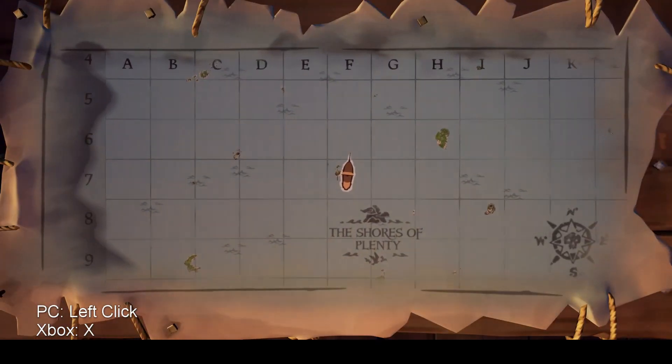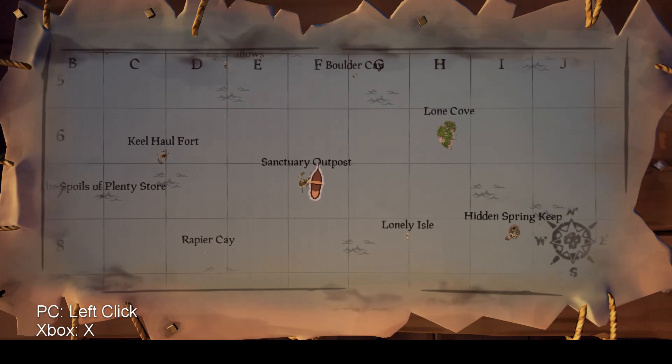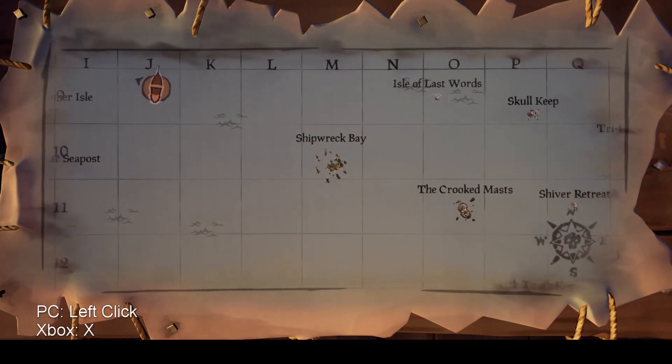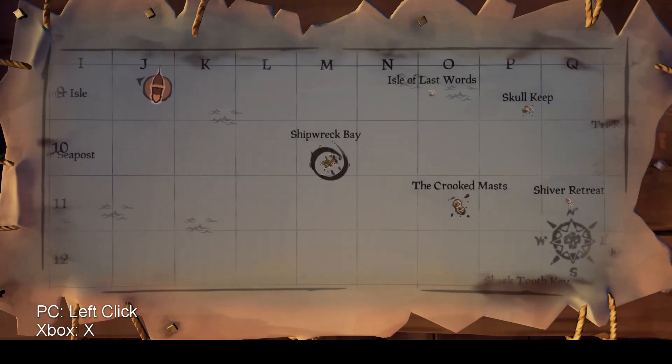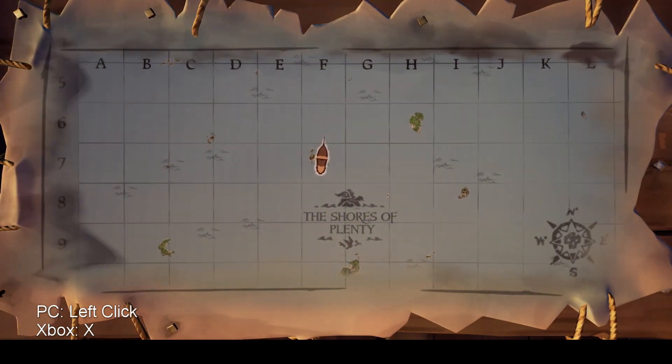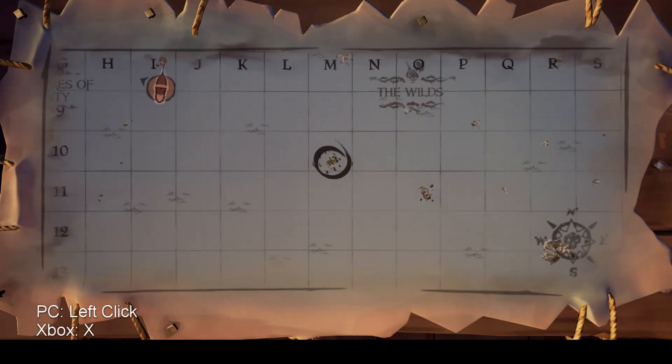This is the map table that will give the location of your ship and help you find the islands located in your voyage. When you find the island that you are looking for, you can simply left-click on it to mark the location of the island, making it easier to find later on.